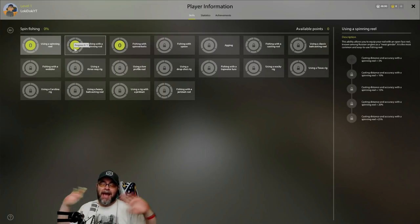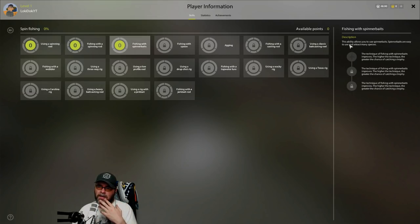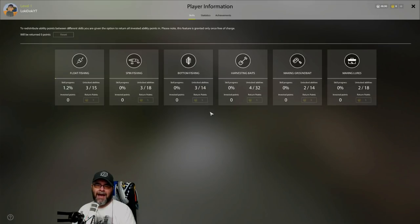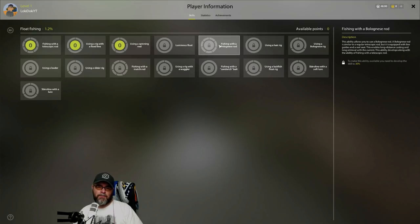You only get so many points, so you've got to concentrate them. The technique skill for spinner baits - the higher the technique, the greater the chance of catching a trophy or bigger fish. So that might be worth putting points into. But don't worry about spending your points early on. Save them up, try the different methods of fishing, and then decide - actually I really like float fishing, I'm going to save up for when the Bolognese rod unlocks.